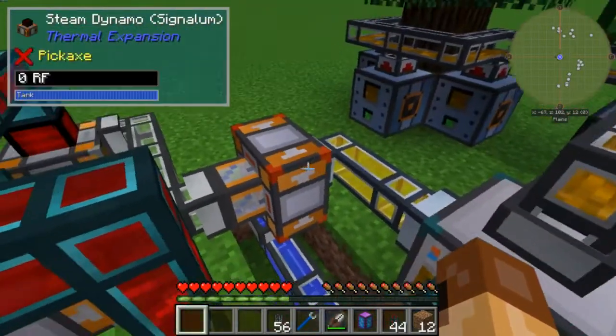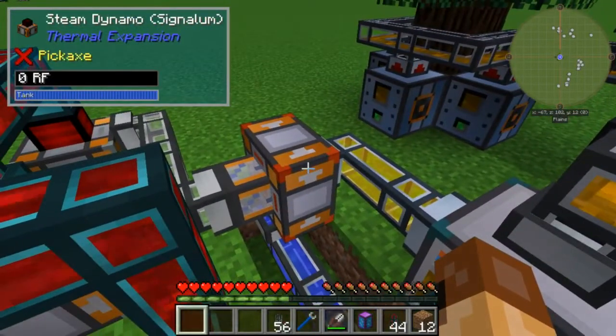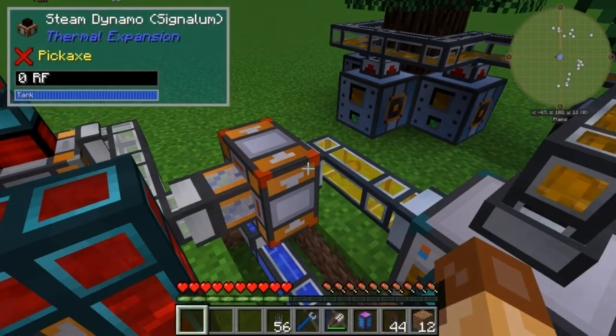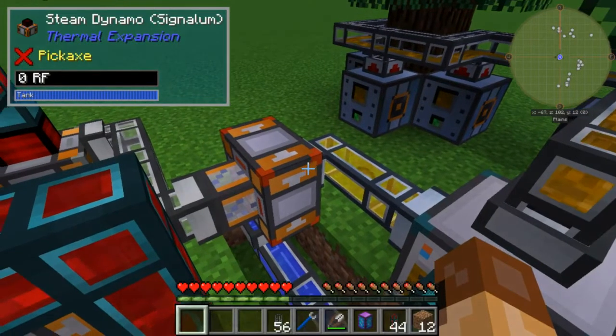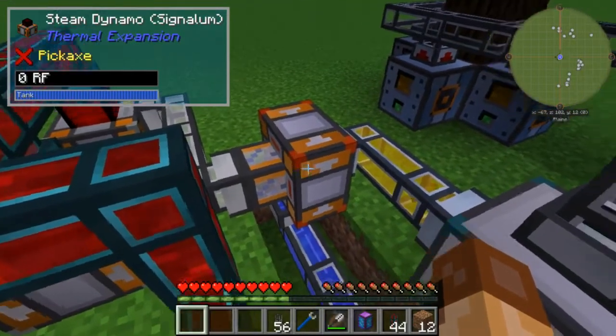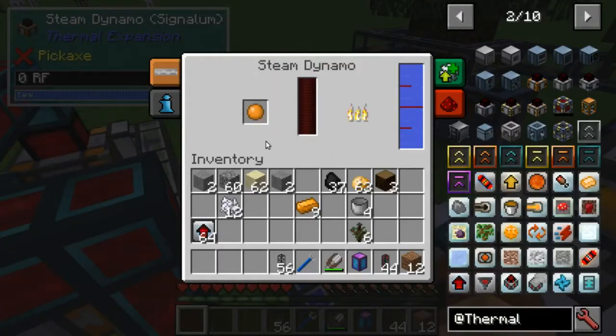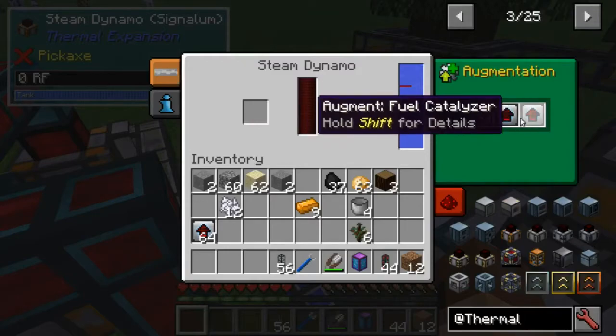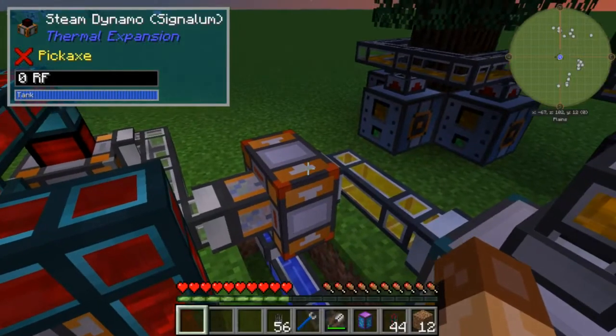It is producing two things: tree oil and rosin. Rosin is going into this signalum steam dynamo. One thing I like about The One Probe is that neat little display up there - 'Steam Dynamo Signalum' - and there is a graphical difference; you'll notice the corners are that signalum color. This dynamo is producing 400 millibuckets of steam per tick because it has a boiler converter and two fuel catalyzers.